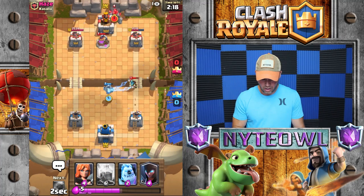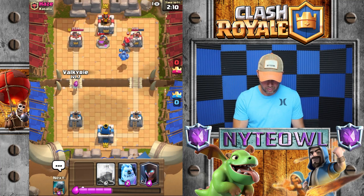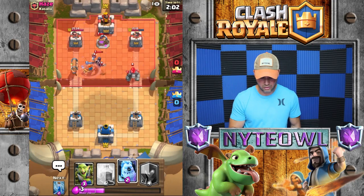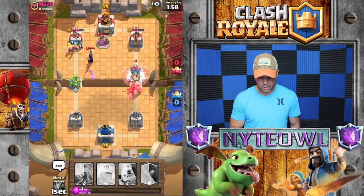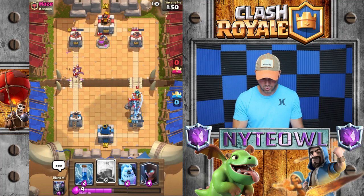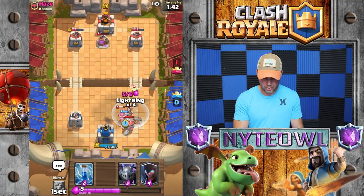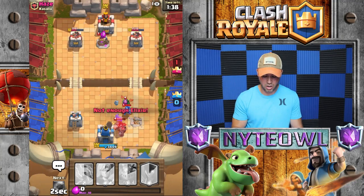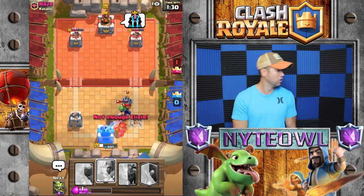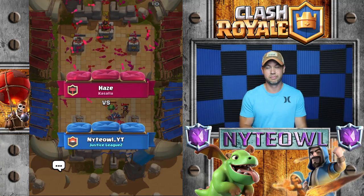Mega Minion over here, boom boom, and then we're gonna go Valkyrie Battle Ram on this side. Goblin Gang over there. Obviously I'm a noob because I didn't worry about this side of the map at all. They say when you do see a Golem, push the other side really hard — and that's what I did. And look where I'm at — it's not in a good spot.